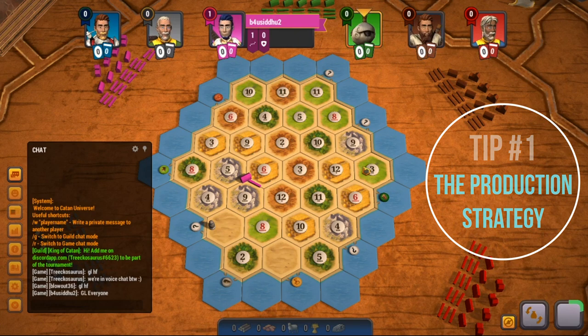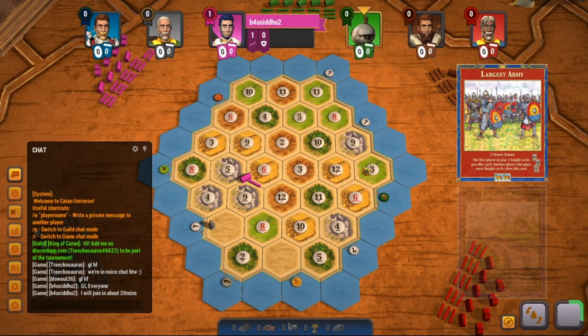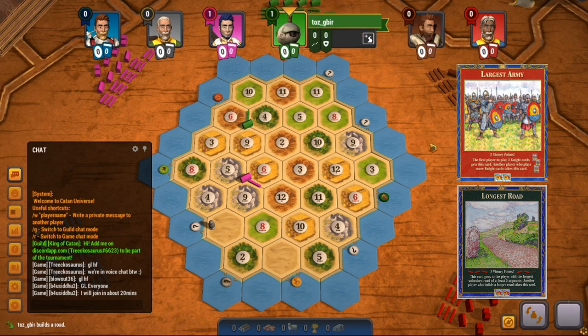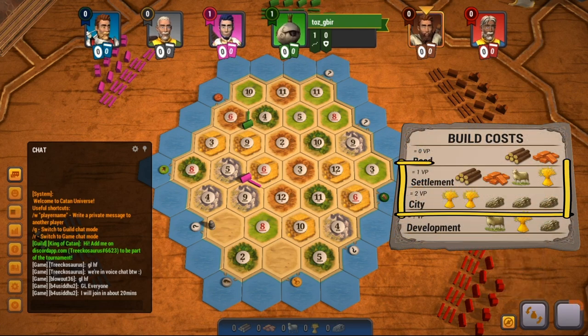Tip number 1: go for the production strategy. Because there are more players in the game, there are also more contested for the largest army and the longest road. There are two win bonuses within the game, but because there are more players, it makes it more difficult to end up with one of these bonuses. That's why I recommend going with the production strategy, which doesn't focus on obtaining either the largest army or the longest road. Instead, you focus on increasing your production by building cities and settlements.